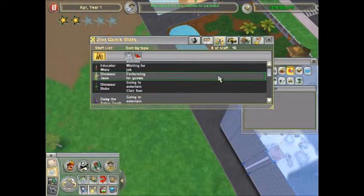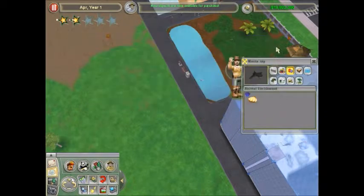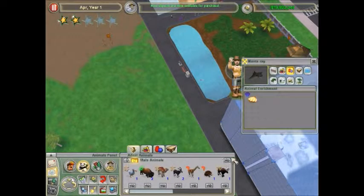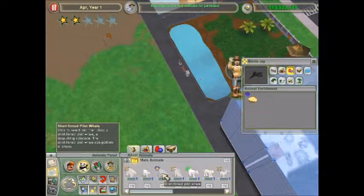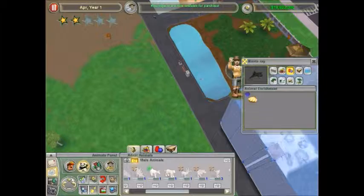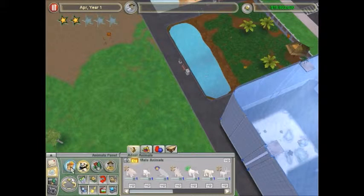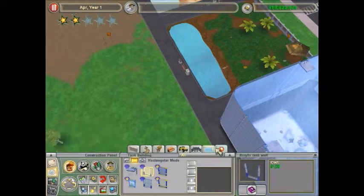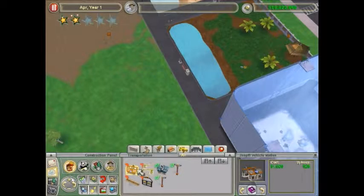Wait, we got two babies! Two stars, good. We got two sabertooths, we got two dinosaurs, we got two educators. Nothing new in this section - oh, a pilot whale! Let me take it off the screen quickly. So now we've unlocked the training area. I need to get one of these later.